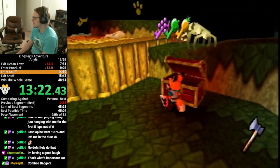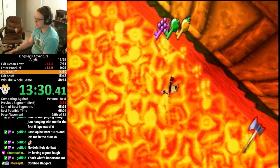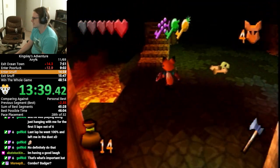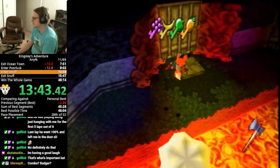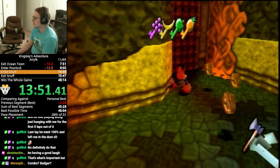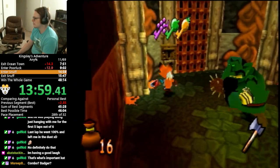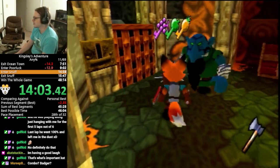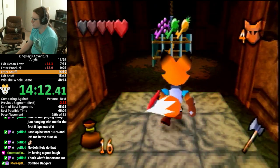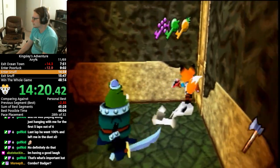I'd like to have more health here, so I'm gonna pick up this heart. If you're doing really well on health, you don't need to open that chest and can save a little time. Or you can just jump into some lava like a big dum-dum — that's also an option. We needed to go through all that extra room just to get this banana key. We could open a banana door right here — if we could skip this door it would be so nice, but I unfortunately don't know the way to do it.